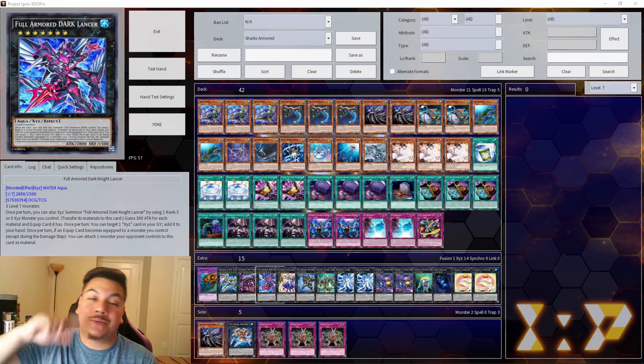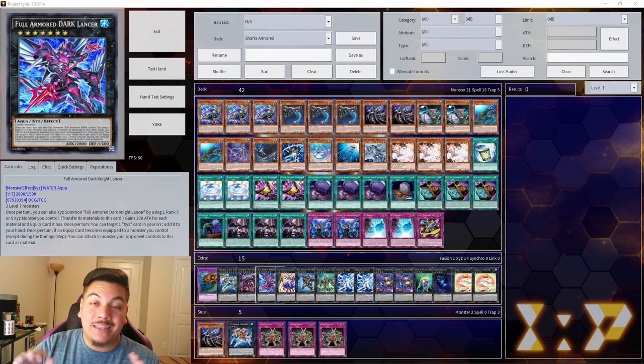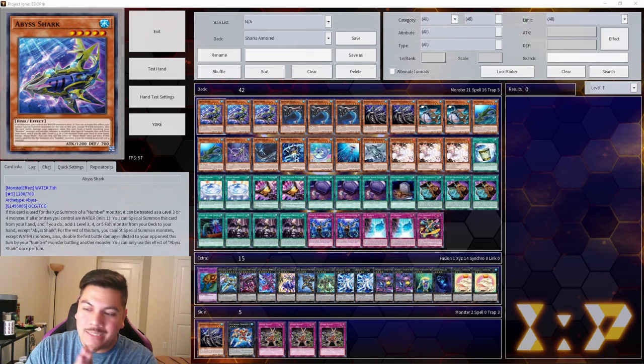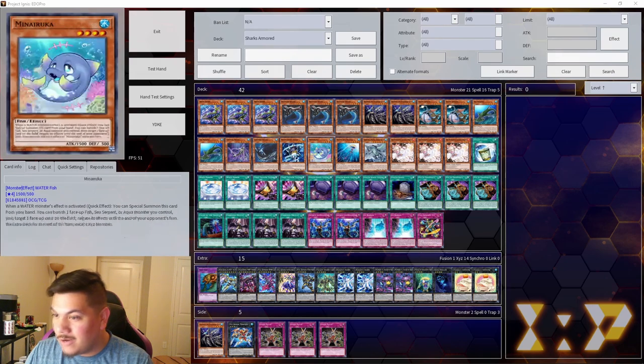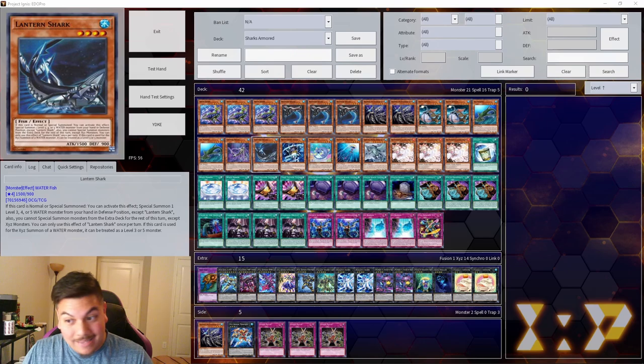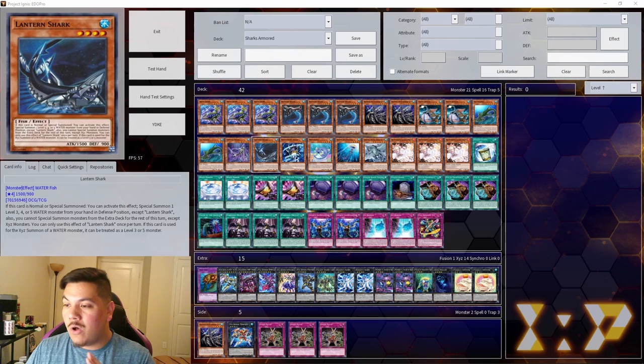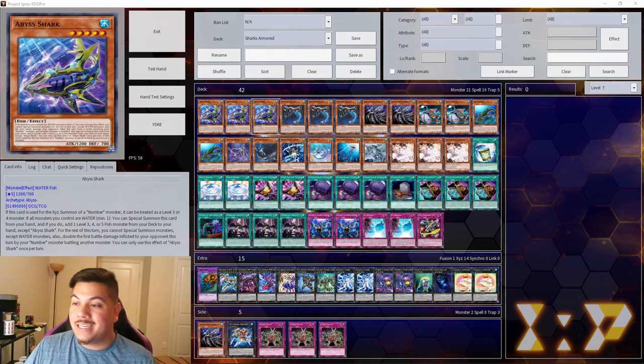Today we're going to be checking out some combos and doing a quick deck profile and deck list, just so you guys know exactly how powerful this deck can really be. Right off the bat, you can already see we have a lot of variety here — a lot of one-ofs — but that's not a bad thing. These are all either one-card starters or fantastic extenders. All the monsters in this deck are extenders, which is phenomenal for your strategy.